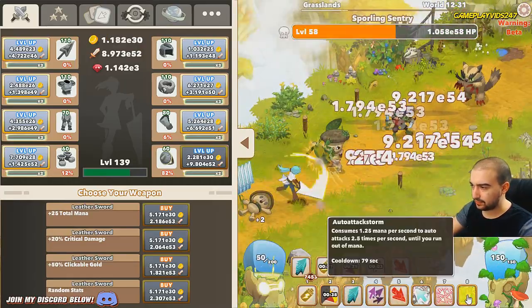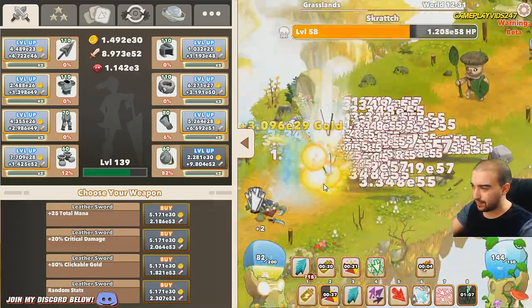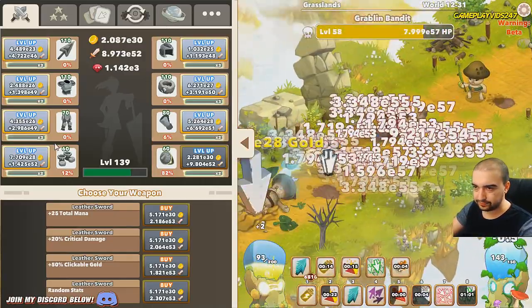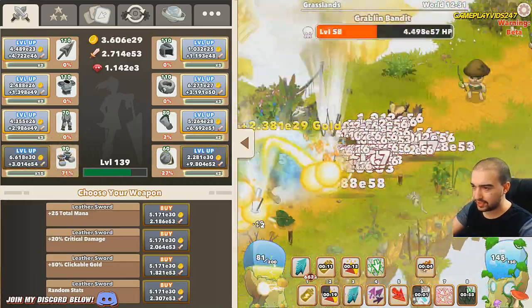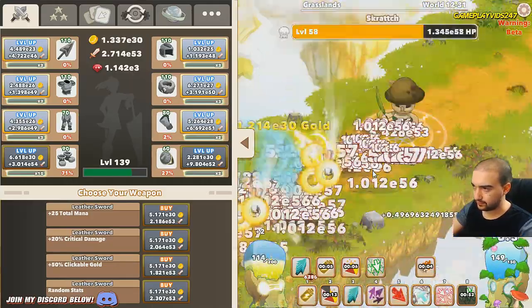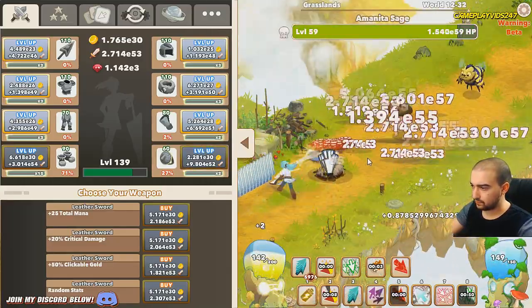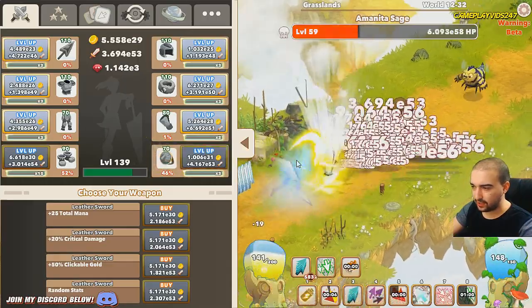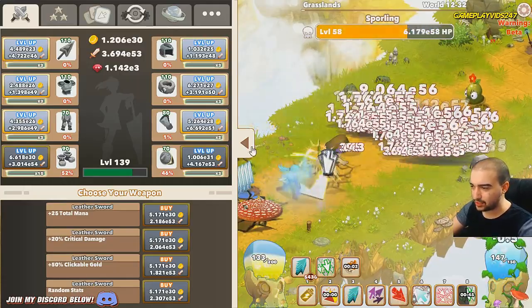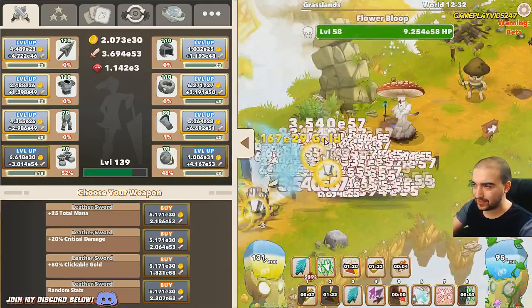Just got to think — do I want to use auto attack storm? Yes, I do. Just activated it because we have way too much mana. Boots are at 71% now. Starting to slow down a bit here — oh, power surge is off. Power surge is just coming off cooldown. I think there's about a 10-second cooldown for power surge total for me — maybe 15 seconds max.